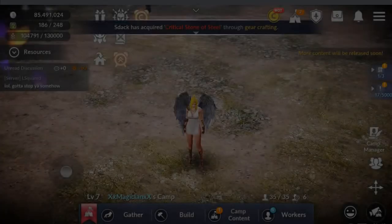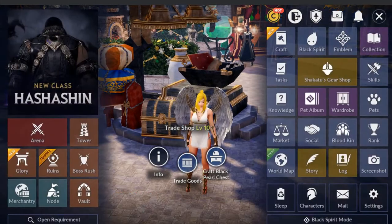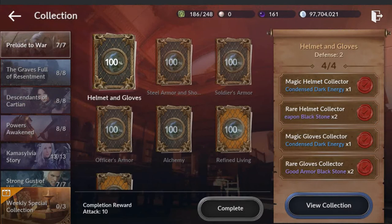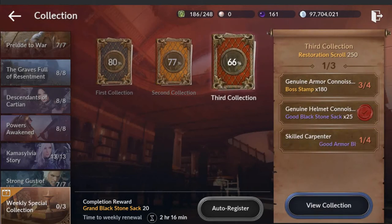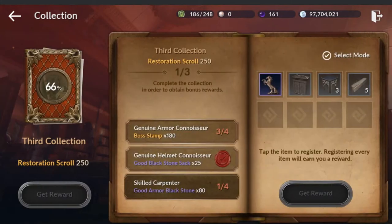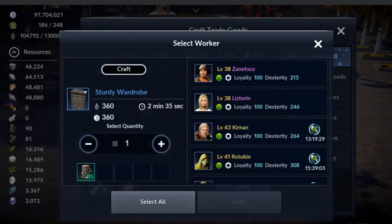There is another reason why you would come over here to the trade shop, and that is the collection. If you click on the bottom left corner where it says weekly special collection, these three reset every week. You'll notice when you go into it — say, this last one — skilled carpenter. I've only completed one of the four objects it needs, and look at that: it needs things I can craft. It even gives you a button to access your crafting window. I need to craft a sturdy wardrobe, it just wants one. You click the button and it brings it up — who are you going to assign to it?